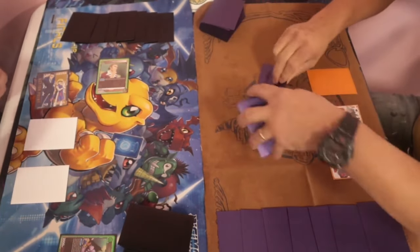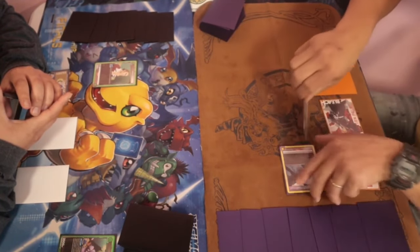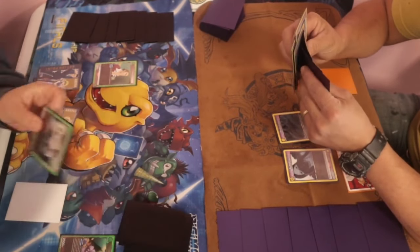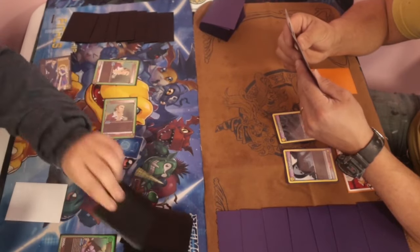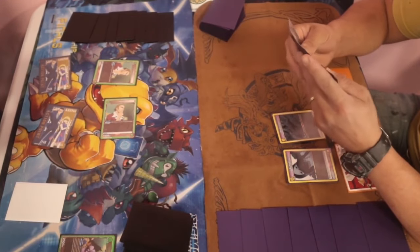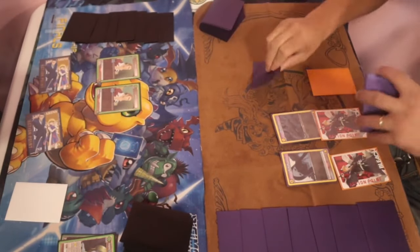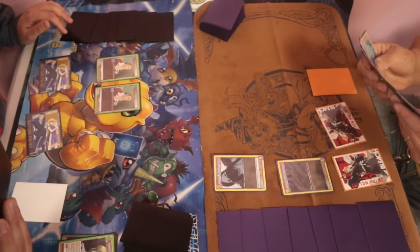Zeppel is played down — a really strong start for Corapica because he wants to just go through the deck and draw exactly what he needs. Asnot also has a nice setup here with a zero and one cost, both of them rideable onto the Asnot. Corapica is going to go ahead and draw an extra card but unfortunately didn't get the draw he needed into a Zeppel.